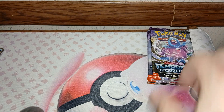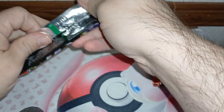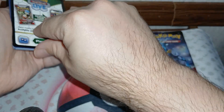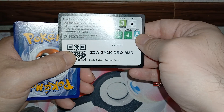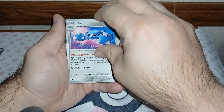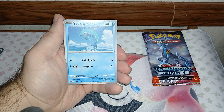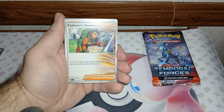So far only two pulls. It won't take much for the Temporal Forces to catch up and beat this if I can't pull anything better. We got Braviary, Trappinch, Vulpix, Brokee, Glimora, Snorlax, Morpeko, Pinsir, a Lucha, and a Tinglu.